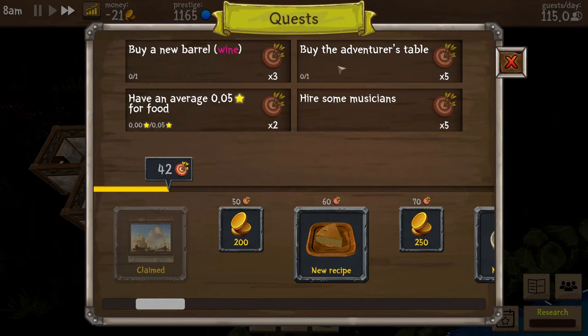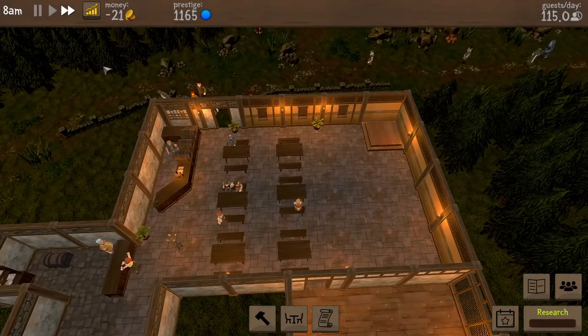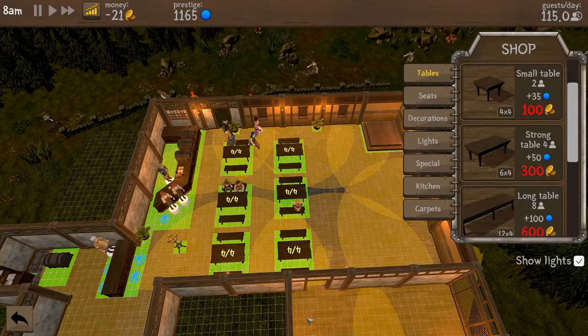Buy a new wine barrel, adventure table, hire some musicians — that's what I was looking for. So all the seating is fine. I'm sitting at negative one.